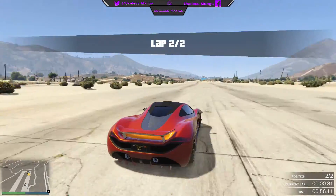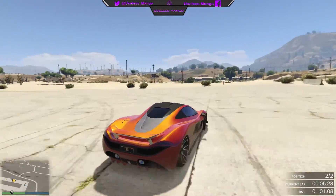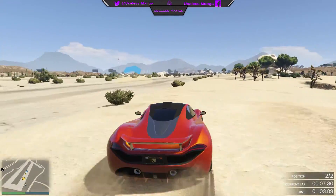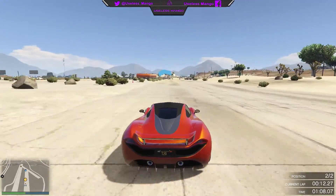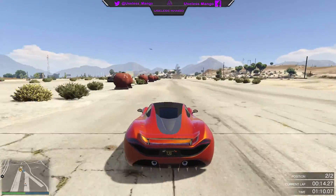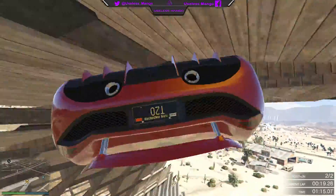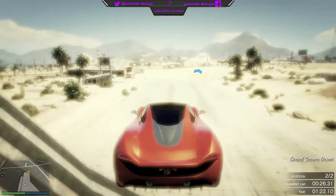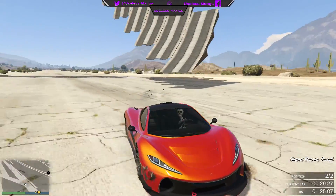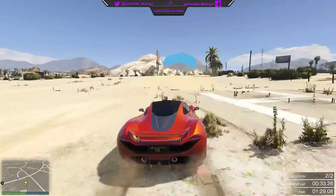Next up we have the ability to apply decals or create custom liveries for our cars. In a way there's already a very basic version of this with crew emblems — your crew emblem can serve as artwork on your car, but I'm talking about a whole new editor to create custom stickers and apply them to any part of the car in any position and scale. A game that already has this feature is Forza Horizon 2 — check out some gameplay to see the amount of customization available.